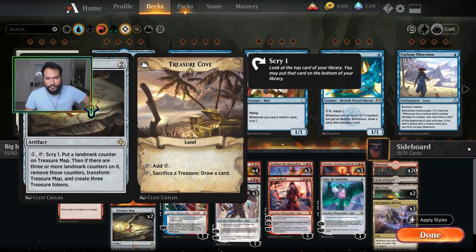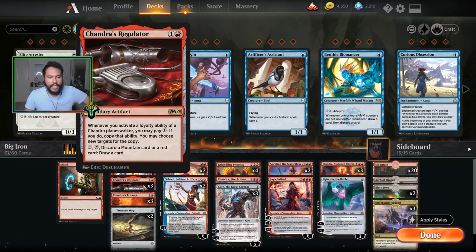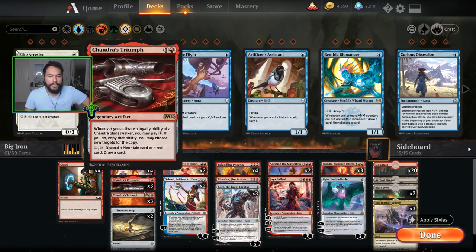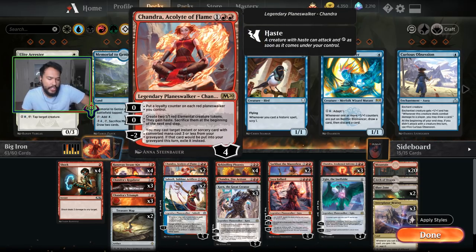Two treasure maps — it scries, gives you ramp, and card draw. It's like everything we want. I'm only running two because I want to maximize the regulators, and treasure maps aren't great against aggro. It doesn't trigger our Steamkin and doesn't work as amazingly with Chandra.